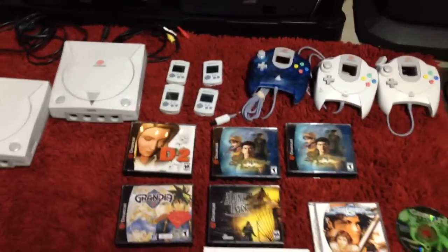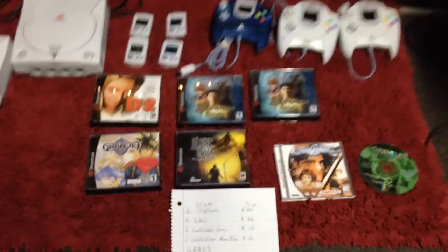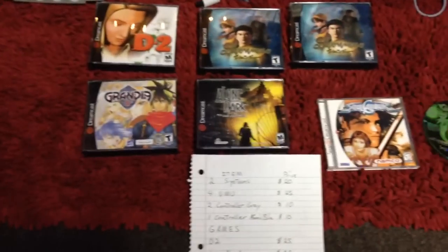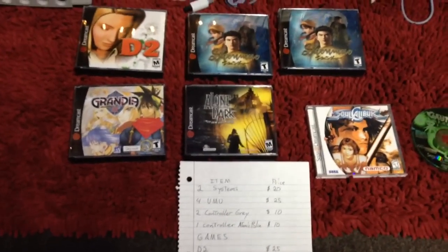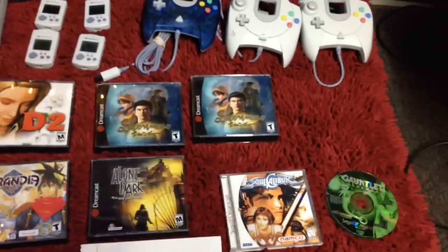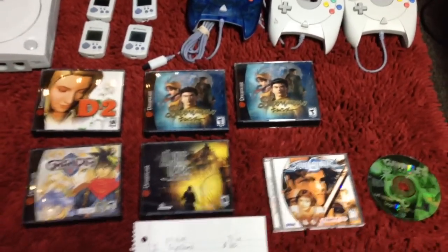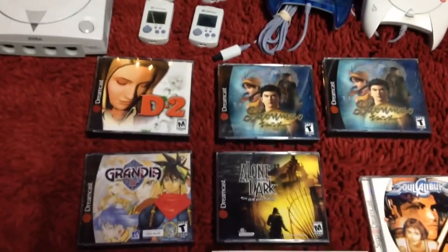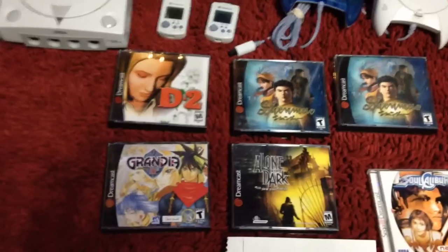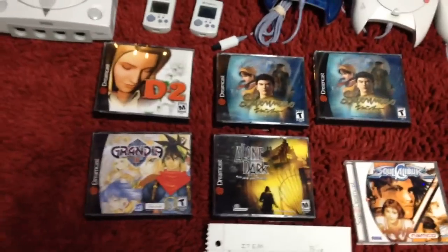I've got four VMUs and three controllers, one of the atomic color ones. Then I have D2, Grandia 2, Alone in the Dark: The New Nightmare, one copy of Shenmue 2 with all the booklets, and one copy of Shenmue 2 that is only missing the Passport booklet. Otherwise, all five of these games are in excellent condition — I don't think there are any scratches on any of them. They're pretty much immaculate.